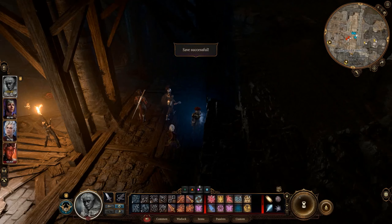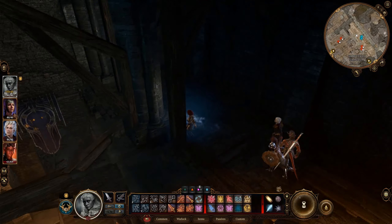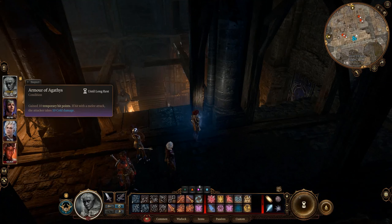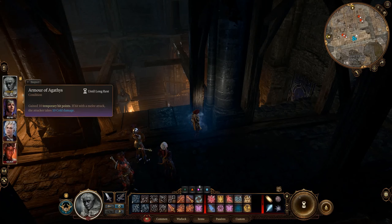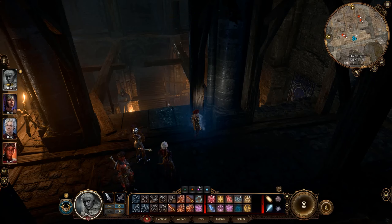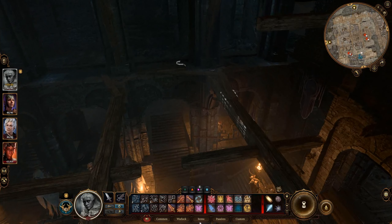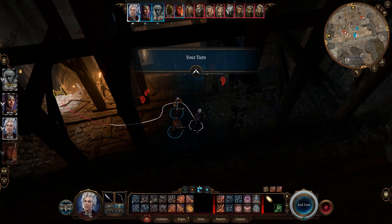Why are you going that way? Stop. Why do I have light? What is going on with that? Oh okay, it's the armor. So I can only cast that on myself because I totally tried to cast it on Karlak. Okay, whatever. I have a lot on my mind. Yeah, okay, so we're going to have to sneak past these guys.